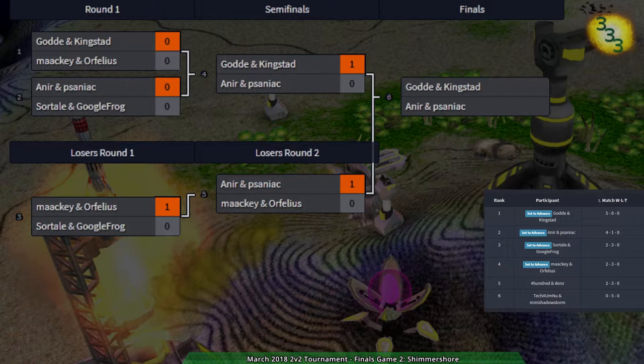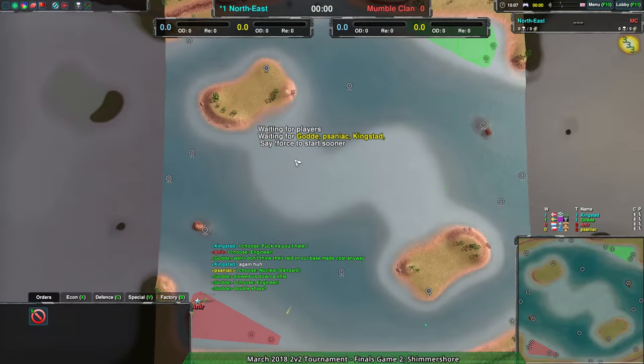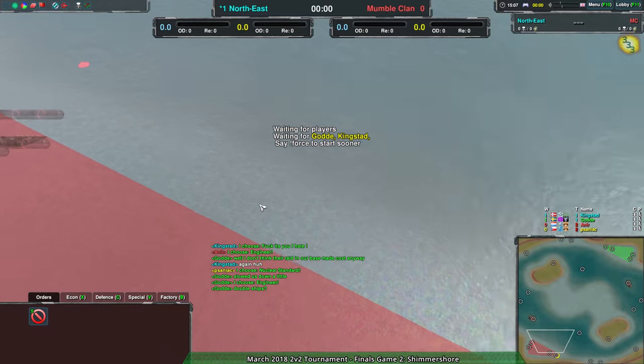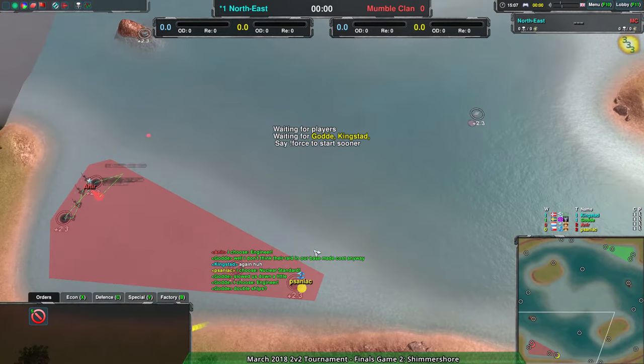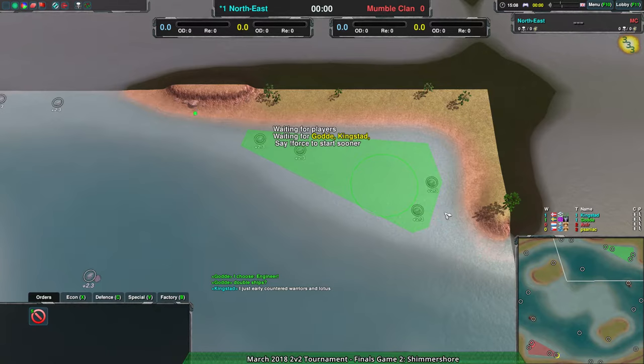Who's going to think they know how to play Sea this time? Anir and Saniac — they did pick this map. So they're clearly the cocky ones here. Anir knows how to make the ship factory, Saniac also knows how to make the ship factory. Curious if they're going to make anything else. Nope — double ships they go! And Kingstead, they're doing that as well.